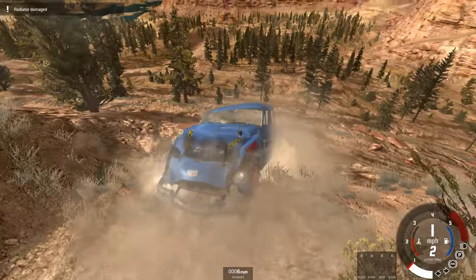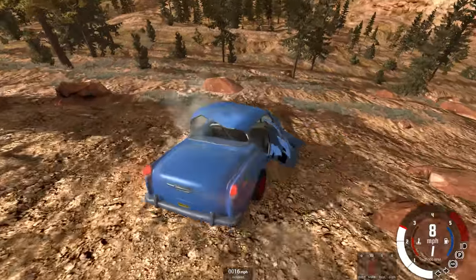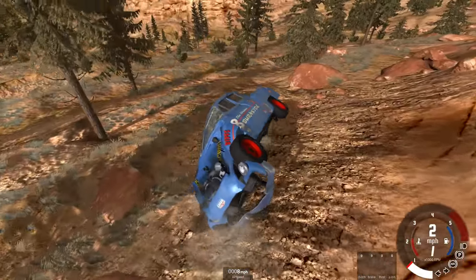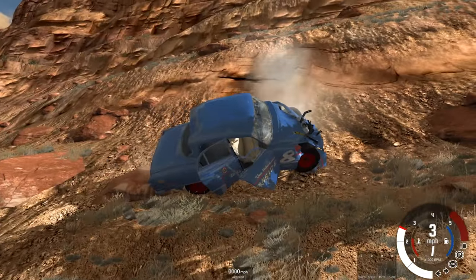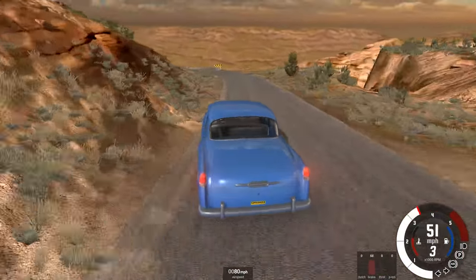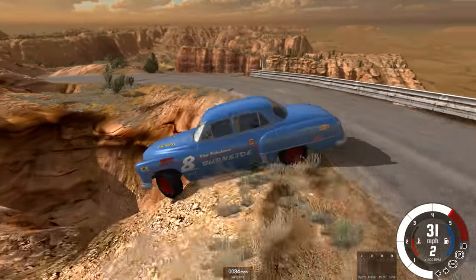The car is actually still mechanically in working order, however we've bent the chassis up so much that the front wheels are no longer even remotely close to touching the ground. The steering is actually still perfectly functioning, the engine is still running and the rear wheel still spinning, but yeah — that is a very very bent up chassis.